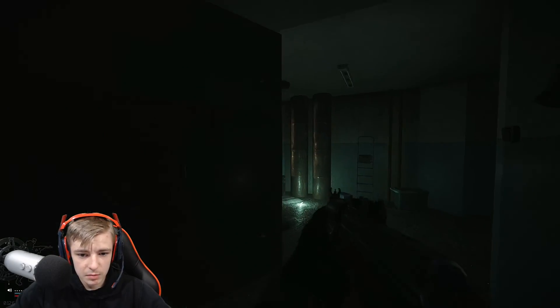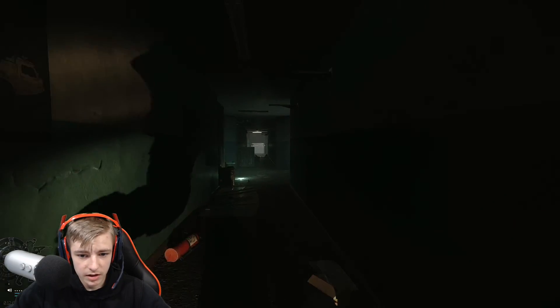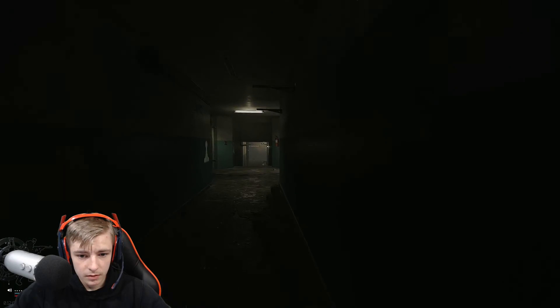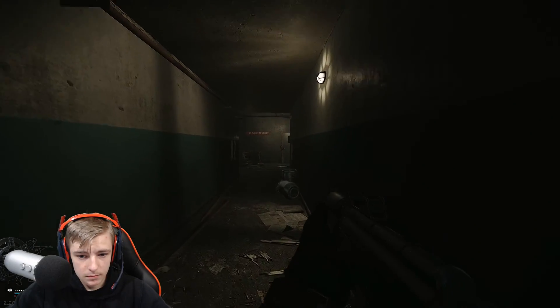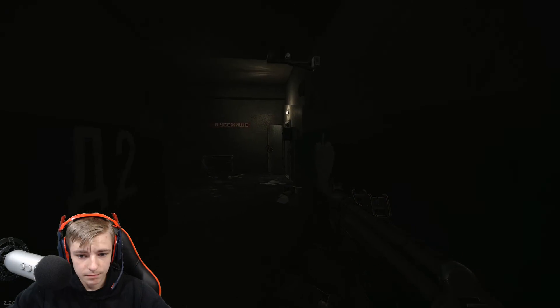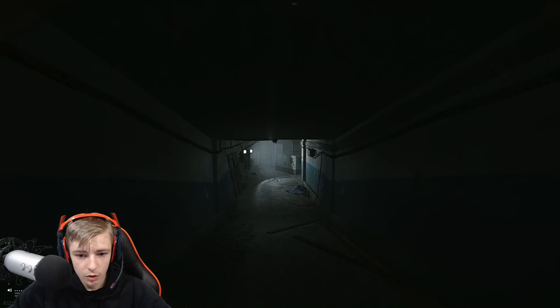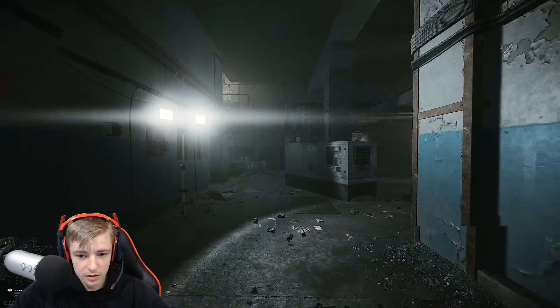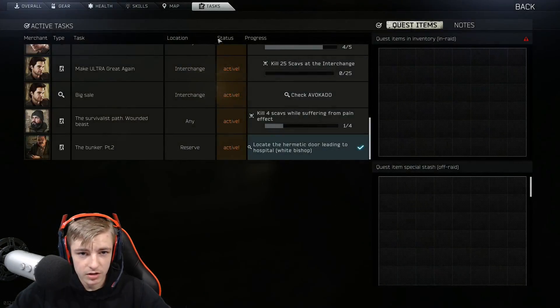Go through this door and go all the way up the stairs. Head past this metal door right here, make your way over here, and once you step around right here you'll get that one complete. Then you can head all the way over here - keep going, turn right through this door right here, head all the way down here, go up these metal stairs. Once you go up these metal stairs and walk up to this metal door right here, you'll get the last one.